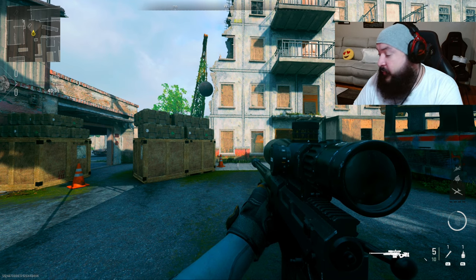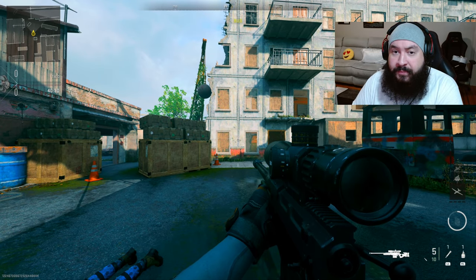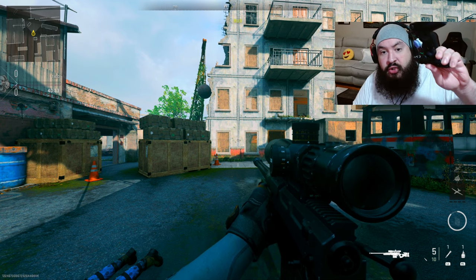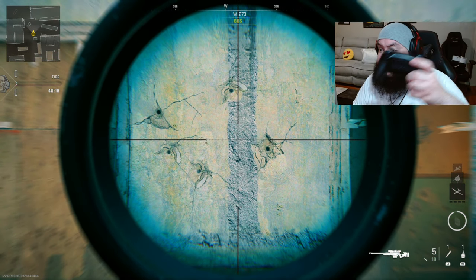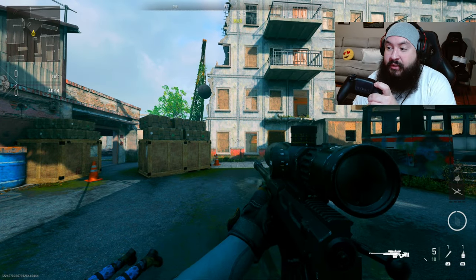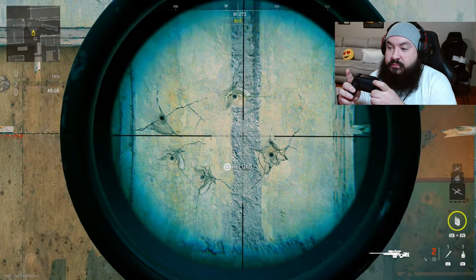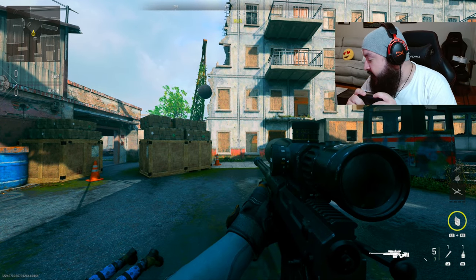Last but not least, I set it to the Victus XMR weapon profile — the actual weapon profile — which doesn't apply any quickscope functionality. You'll still have auto hold breath but it's not going to automatically fire. For example, holding down L2 — see, it does automatically still hold the breath, but there's no firing. You have to ADS and shoot yourself. So you still have automatic hold breath, you just have to pull the trigger manually.